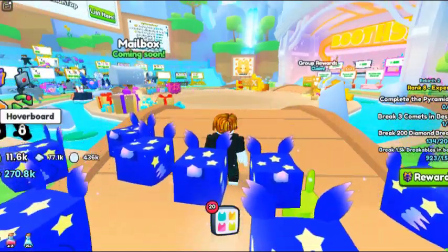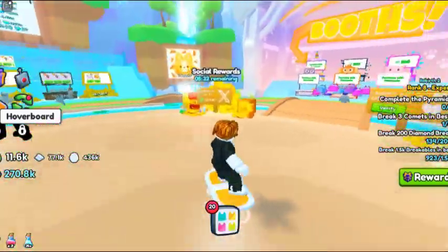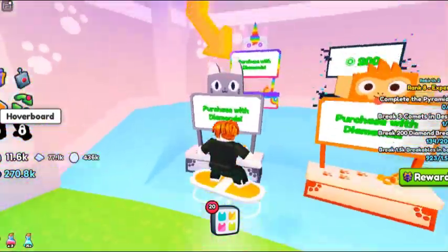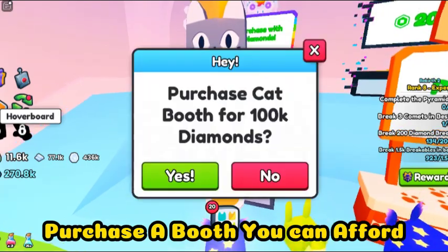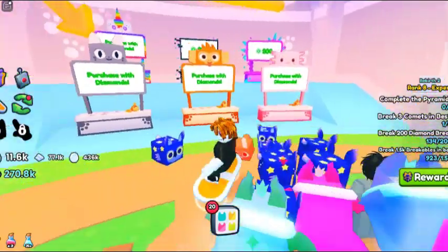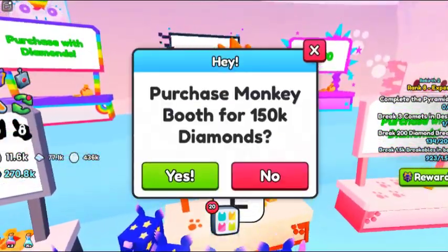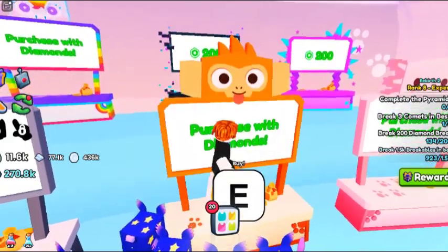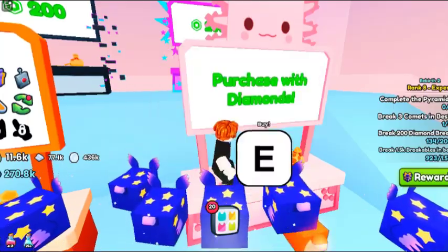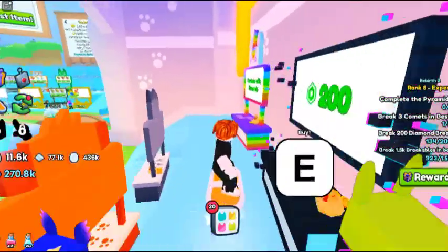First, we need to buy a selling boost so we can list our items. There are six different kinds of boosts available. The first one is the cat boost, which costs 100k diamonds. The monkey boost costs 150k diamonds, and the next one costs 300k diamonds. A few others are also available that cost Robux, so if you can spend real money you can buy those. Just select the one you can afford and purchase it to list your items.